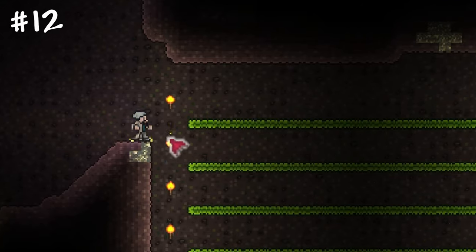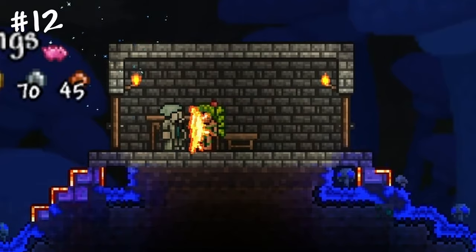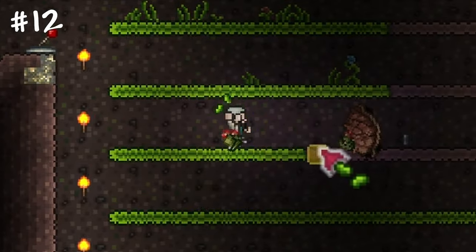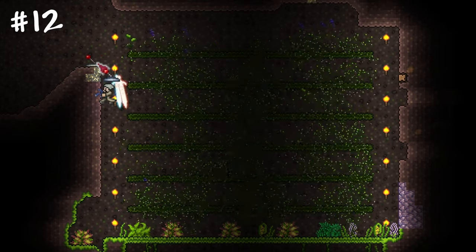A jungle grass farm is an excellent source of critters for fishing, Plantera bulbs and much more. Purchase mushroom seeds from the Dryad when she is in a mushroom biome. Then toss them into Shimmer to obtain rare jungle grass seeds. Plant jungle grass on several mud blocks, actuate them and collect all the grown items at once.